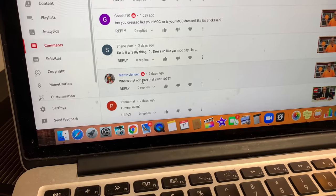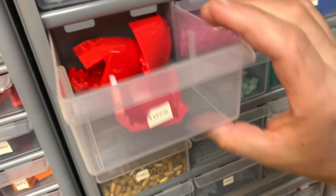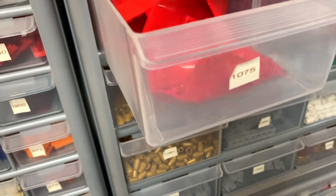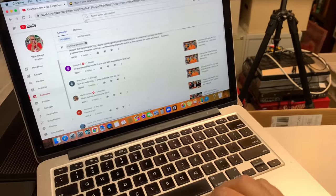Martin Jensen says, 'What's that odd part in drawer 1075?' Drawer 1075 — oh, it looks like airplane holes. Those are relatively new, I think. Yeah, they're airplane fuselages. Or maybe it's boat hulls — I can't really say for sure. That's what that is. The large — hey, that's one of those big pieces the other guy was talking about.